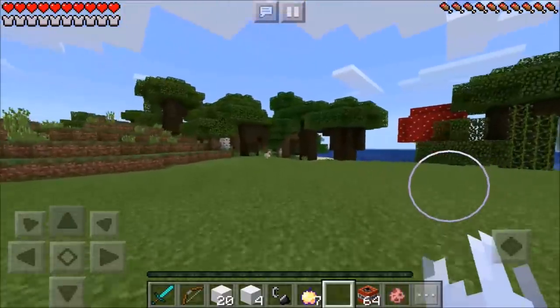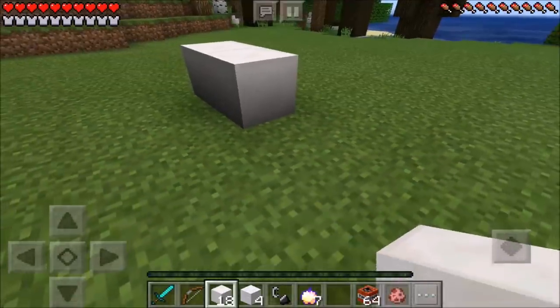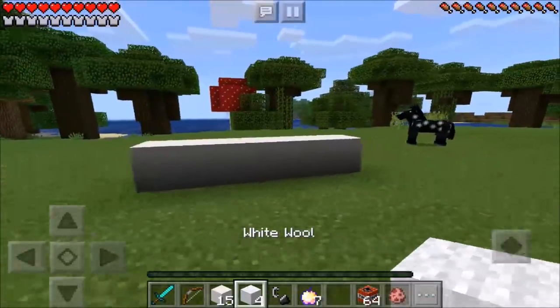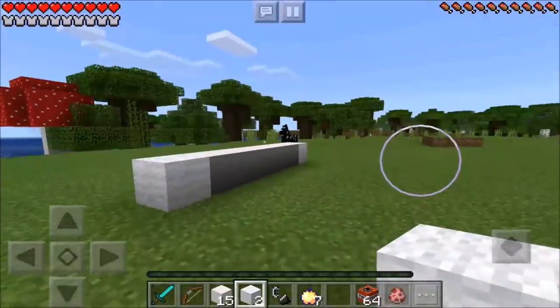But what you're going to need to head to this dimension is you're going to need 20 blocks of Kurtz. You want to go ahead and place 5 of those on the ground just like that guys. Then you're going to need four white wool. You want to go ahead and place 1 of those on each side of your Kurtz blocks guys, just like that.